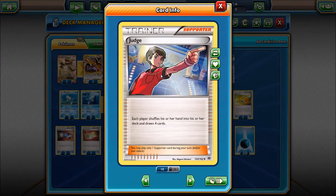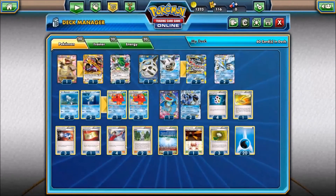Judge is here four times, meaning I can reshuffle my hand if it's bad and force my opponent back down to four cards. Octillery likes this because I can still draw an additional card on top of that. Perfect — I love it.